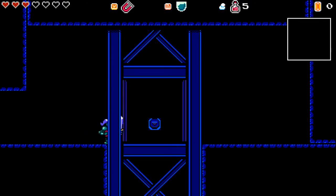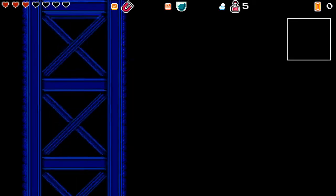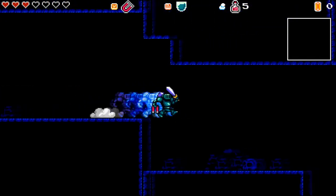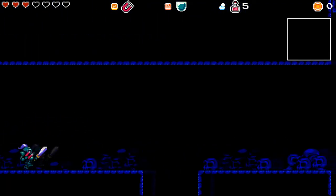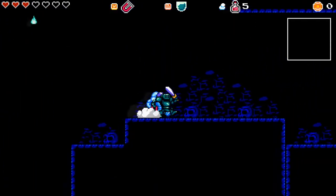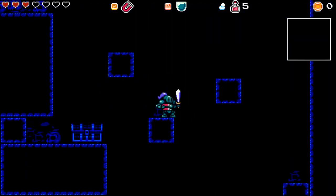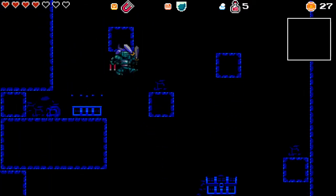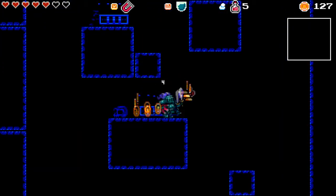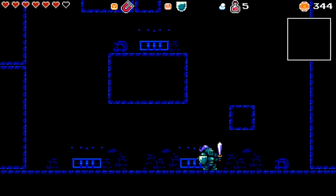I bet there's something up there in that corner, but let's try going down. The top level doesn't have anything. Let's see if there's anything over here — these guys are extremely annoying. There is something up there; can I make it a different way? I found some more treasure — that's good. I mean, it's not a whole lot, but it's something.